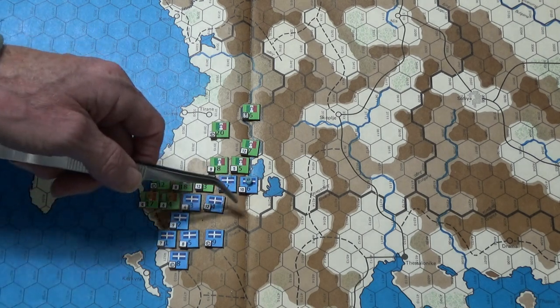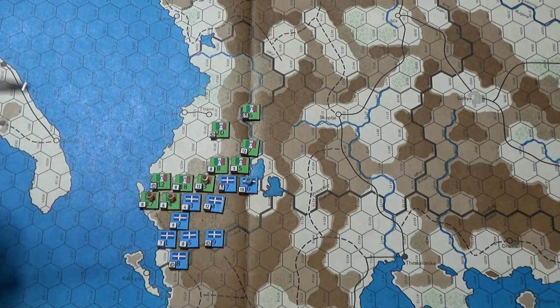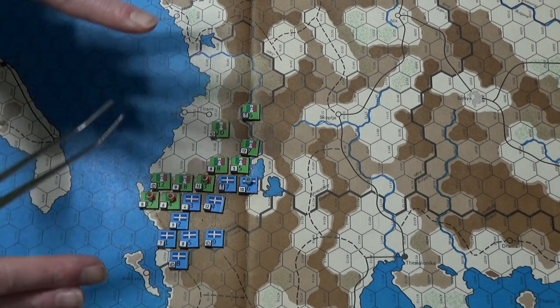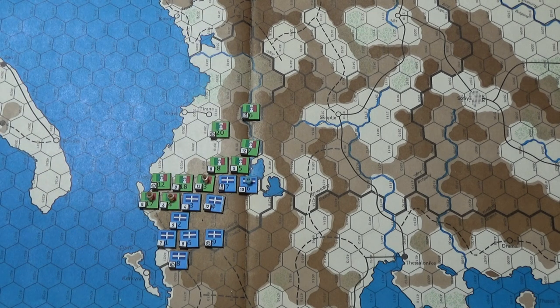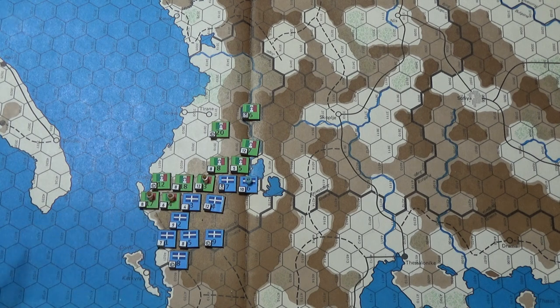Headquarters can supply infantry out to six hexes in clear terrain, four in hilly, and two in mountains. We've already seen restrictions — in turn three the Greeks mounted an attack on bg5 over here but it was unsupplied, too far away. The Greeks were doing pretty good at first but now they're taking it on the chin. Once you give up elevation it's an uphill battle.